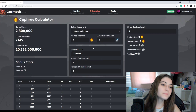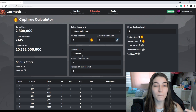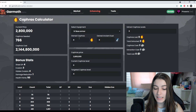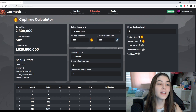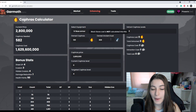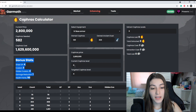Then we go to the Caphras calculator, which is very useful if you don't like doing math. You can say, for example, I have a TET boss armor and I'm trying to get it to Caphras level four — this is how many Caphras I'll need to get from zero to four. Let's say I have 120 Caphras and 324 ancient spirit dust. It will subtract my 120 plus the amount of Caphras I can make and give me the remaining Caphras I need and the cost at current market price. When you put in your ancient spirit dust, keep in mind that the blackstone cost is not calculated for that.